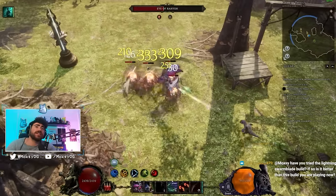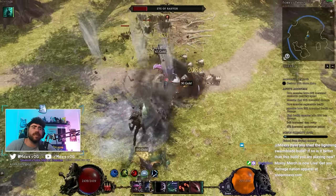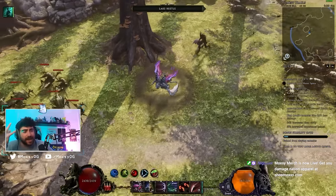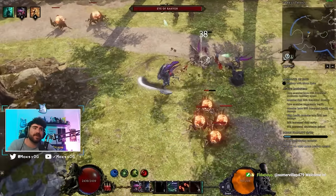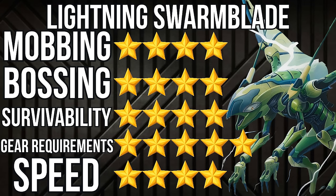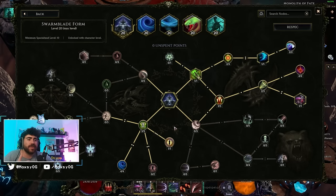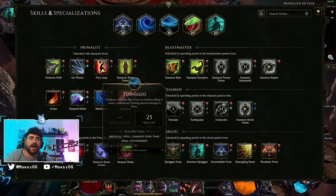Next class is the Primalist, which has Beast Master, Druid, and Shaman masteries. I recommend Druid — it's been my personal favorite. There are many Druid builds: cold DoT Werebear, lightning Werebear, lightning bug, Thorn Totems. My personal favorite is the Swarm Blade lightning bug build. This build starts with Swarm Blade Thorn — you transform into a bug, your mana bar is replaced by rage, constantly regenerating rage and gaining it back on kills.